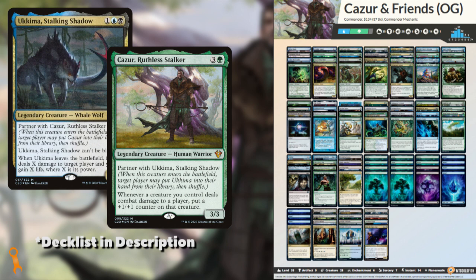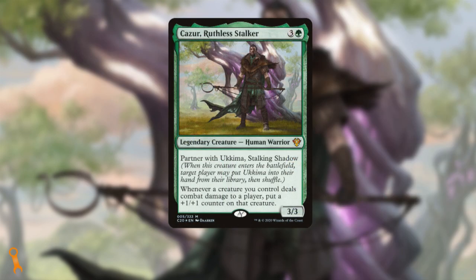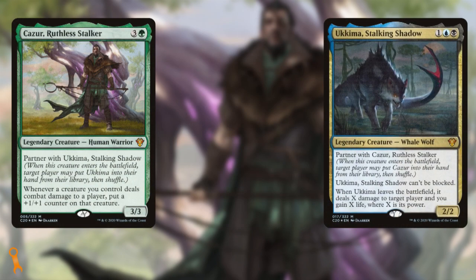Here we have a partner pairing from the C20 Commander Precons — a Sultai duo featuring the mono-green commander Kazur, a 3/3 human for 4 mana that triggers when creatures we control deal combat damage to put a +1/+1 counter on that creature. Kazur's partner is Ukema, a 3-mana Dimir 2/2 that's unblockable, and when it leaves the battlefield it drains an opponent for an amount equal to its power. These two synergize very well and have strong potential.